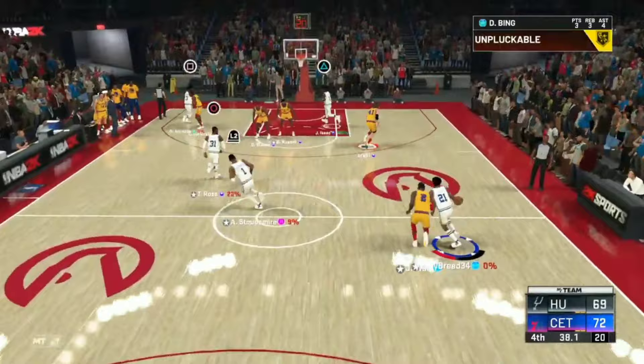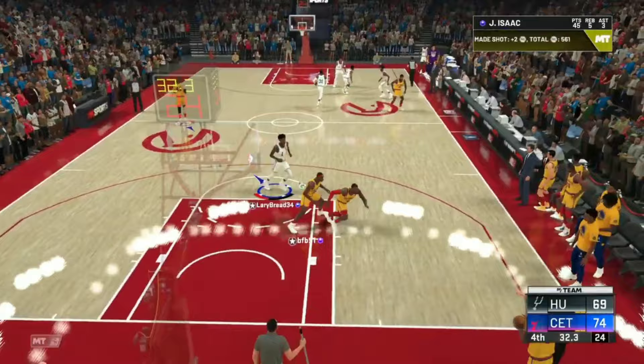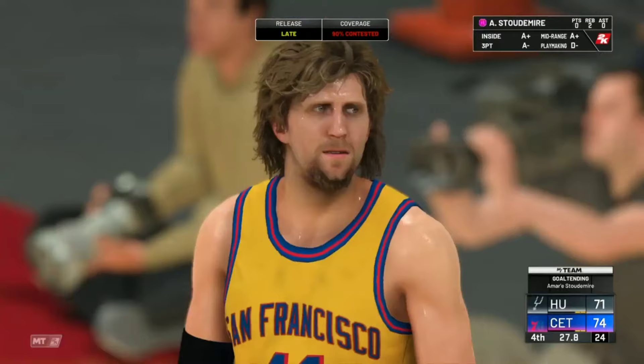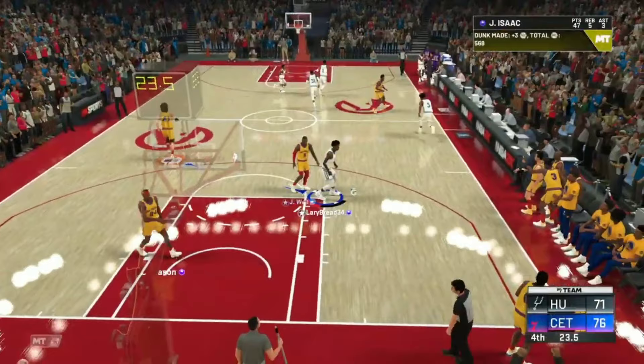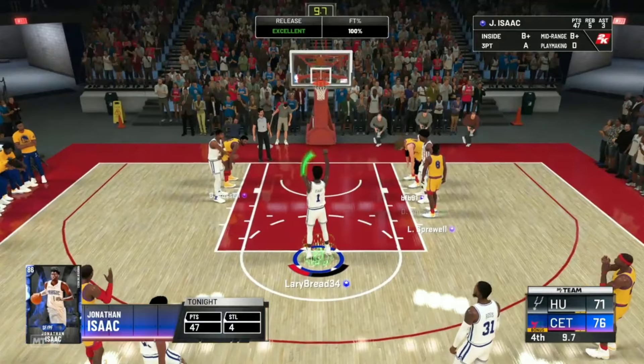This game is insane sometimes. We see Isaac inside — pump fake, he jumped! Another two points, that's a five-point game. No way he comes back from this. Going for the steal — there's a block! Isaac inside and two points — the dagger! That's the game, finally! Oh my god, 49 points!